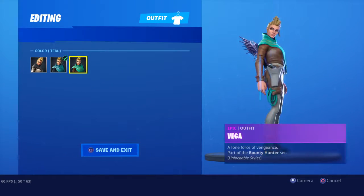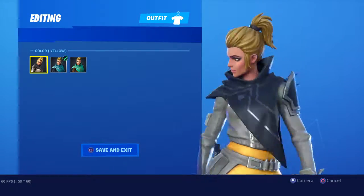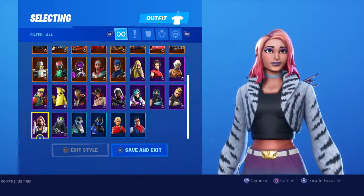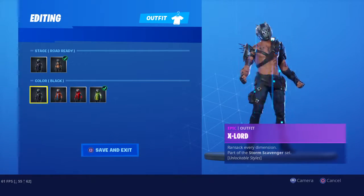Vega, Tier 47 of Season 9 — I don't like it. Wild starter pack — get 600 V-Bucks with it. Axelor — you get it this season, I've completed all that.